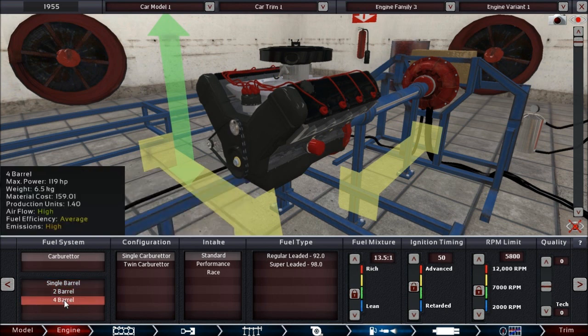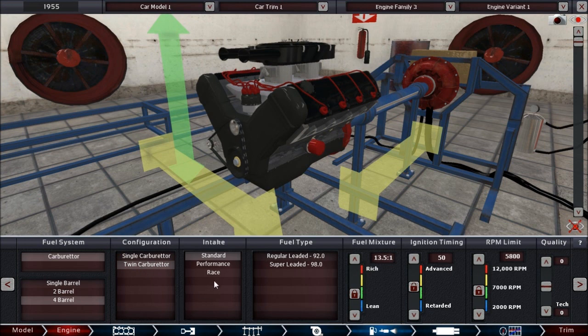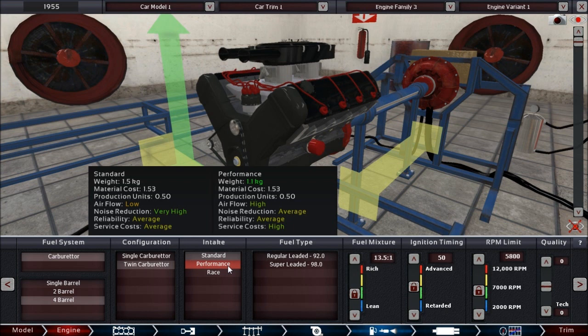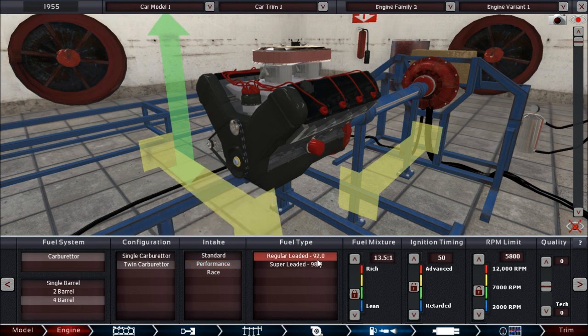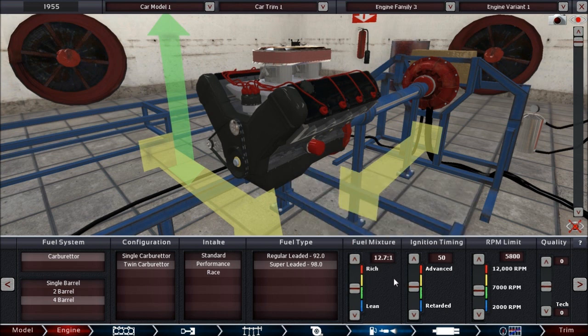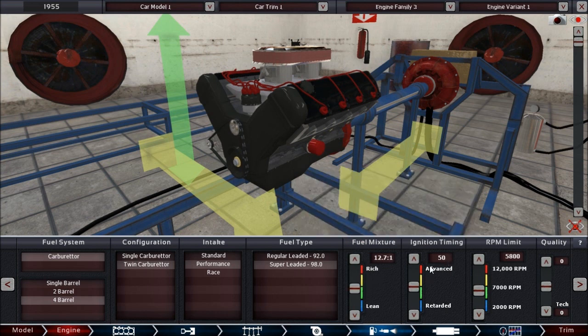Naturally aspirated — not much choice there yet. For fuel, we need to consider maximum power throughput. A single barrel carb doesn't cut it; a two-barrel is cheap, a four-barrel is slowly getting there at around 119 horsepower. A twin carb setup costs around 304 money units total, which isn't much compared to the 8,000 budget. Performance intakes do get us a bit more power. We're allowed to use super leaded. For fuel mixture, let's max it out first and lower it later if we have too much power for the car's weight.